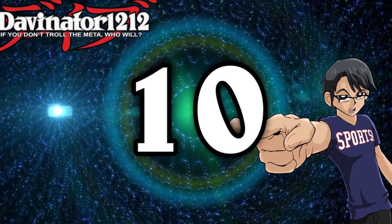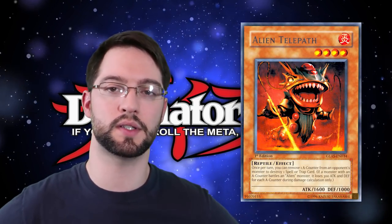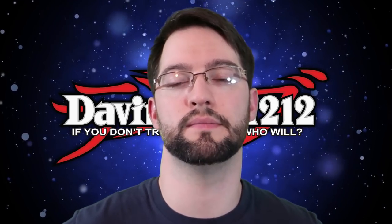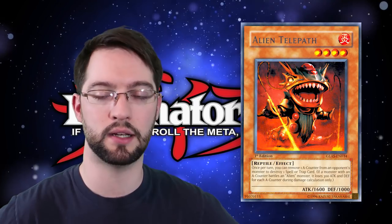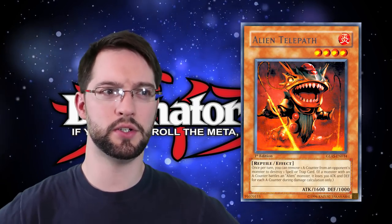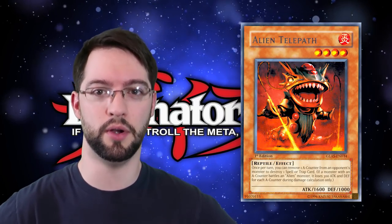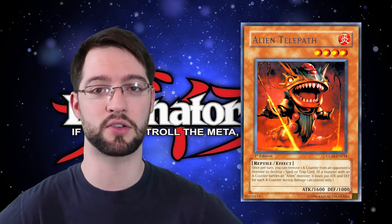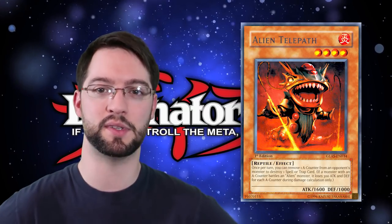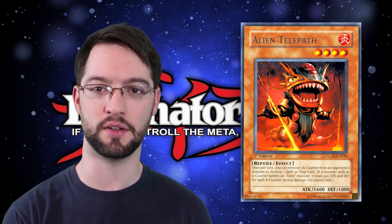Number 10 is Alien Telepath, a level 4 reptile with 1600 attack — a fire attribute for some reason. Once per turn, you can remove an A counter from an opponent's monster to target one spell or trap on the field and destroy it. He also has the standard alien effect where if an alien battles an opponent's monster with an A counter, it loses 300 attack during damage calculation only. With 1600 attack, 300 attack modulation, and spell/trap destruction, you'd think I was talking about Breaker the Magical Warrior — but I'm not. He's certainly a good card in and of himself, earning his number 10 spot.